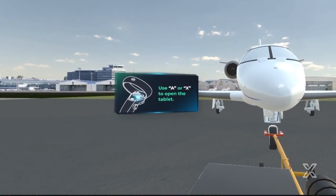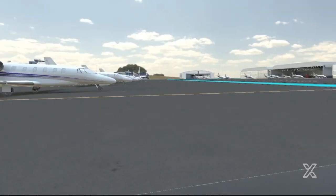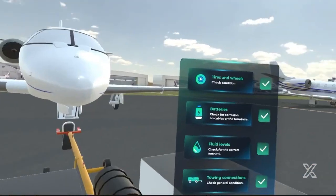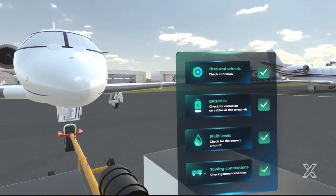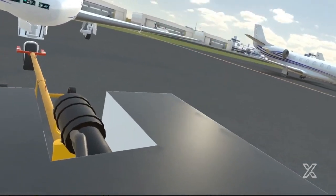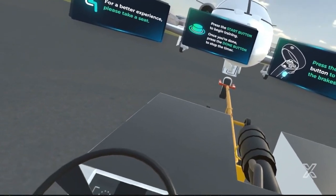At the end of the exercise, you will see a score on how well you completed the task. Every operator or another designated employee should complete an inspection of your towing equipment. If you look to your right, you can see the completed checklist. Press the start button to begin training.